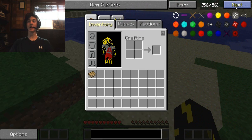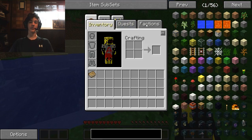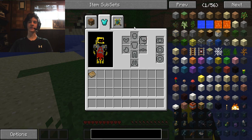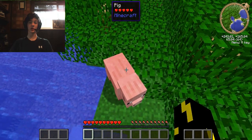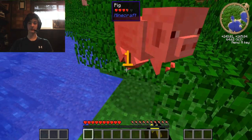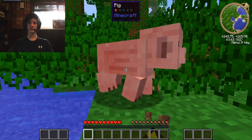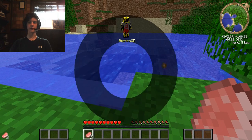ThaumCraft, Tinker's Construct, and Blood Magic are obviously the mods I'm going to be looking at. It's also got custom NPCs, but that's not really helpful right here. It's got Dual Wield and I'm not a big fan of Dual Wield so I'm probably not going to be using that much. And I'm going to punch some pigs because yeah, I'm a pig murderer. Also it's got Morph — it's got Morph as well, I almost forgot about that.